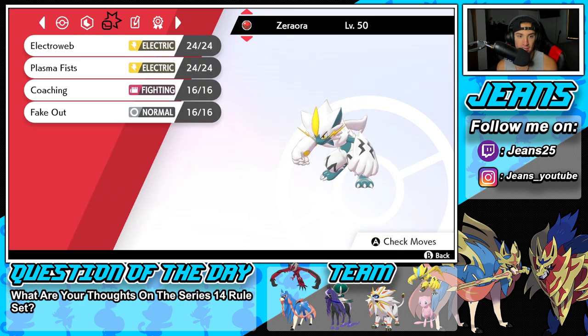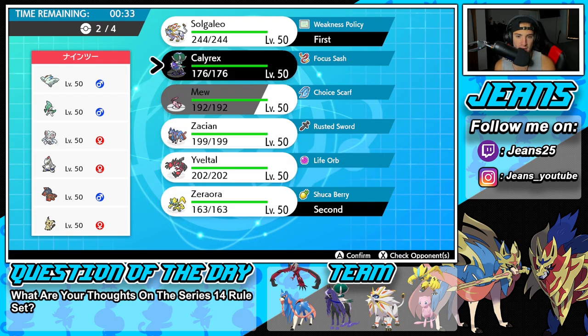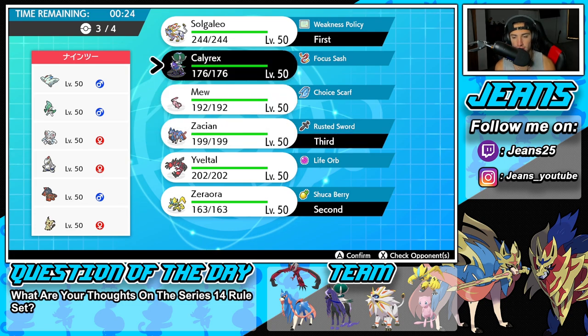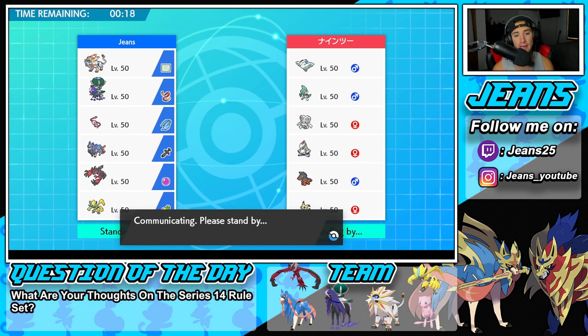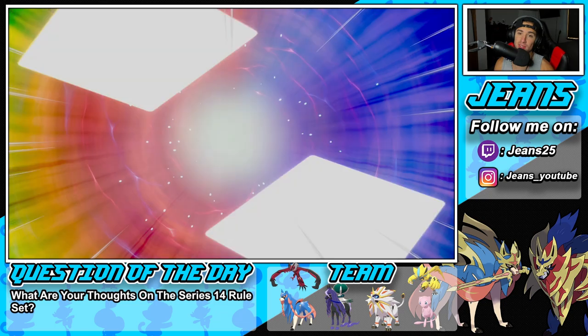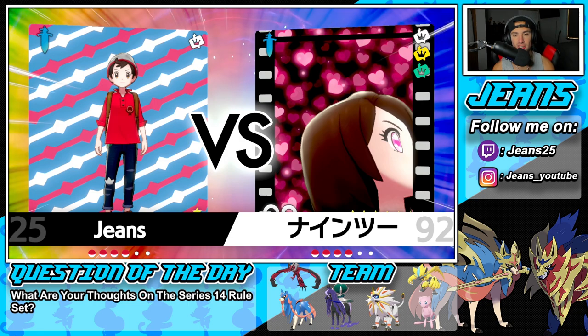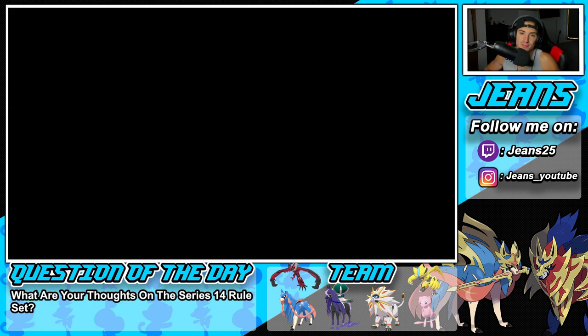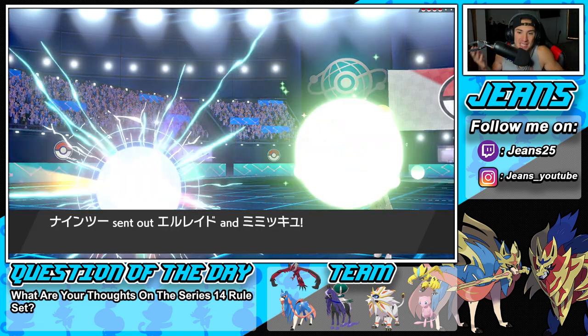Zeraora is really good — we can kind of roll out strong with him. I have Plasma Fists, Coaching, a lot of different things we can do. So I'm going to go Zeraora, and then I am also going to bring Calyrex. Yeah, I like Calyrex, and I really like Zacian here. Calyrex is the play all day — if you don't know what Pokemon to pick on your team and you have Calyrex, just remember: Cali's the play all day. It's just too strong. Even Ice Rider Calyrex — they're both OP but in different things: Trick Room for Ice Rider, non-Trick Room for Shadow Rider. They're both the same, just speed's different.